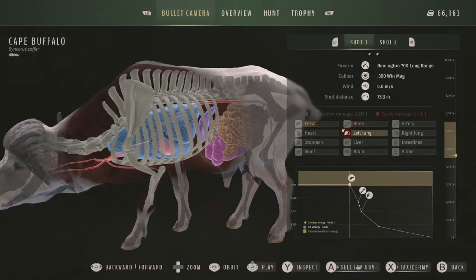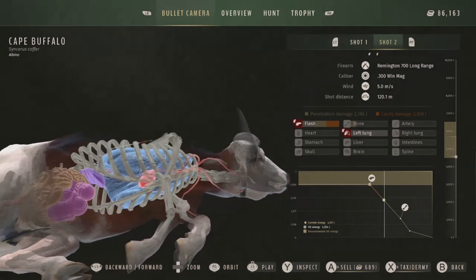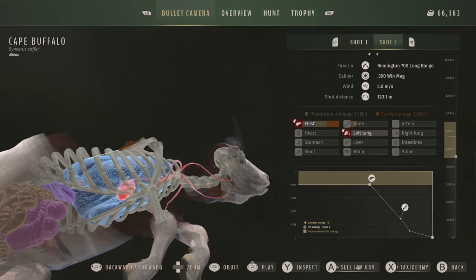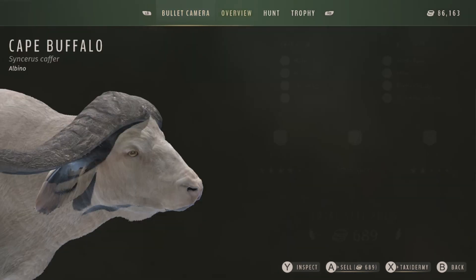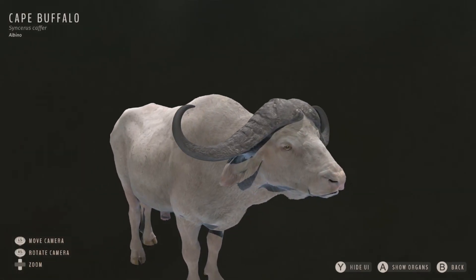The first shot was at 73 meters — I think we were zeroed for 50. The second shot was at 120 meters and we just hit the bone, which is unfortunate. I really shouldn't have taken that shot; I thought I was aiming a little lower. But he did go down from the lung shot. 52.4 on his genetics, he is a two-star mature, and that's why I felt comfortable taking him — he probably wasn't going to last more than another day or two. Total sale price is 689, but we're not going to sell him, we're going to taxi him.